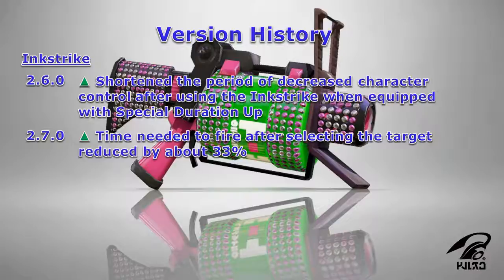As for recommended abilities to use on your gear, Damage Up is recommended to counter Defense Up users, as well as help with falloff damage. Also, any of the ink efficiency abilities — such as Ink Saver Main, Ink Saver Sub, or Ink Recovery Up — is recommended to retain as much ink as possible, since the 52 Deco consumes a lot of ink. So without further ado, let's take a look at the first gear build in this video.